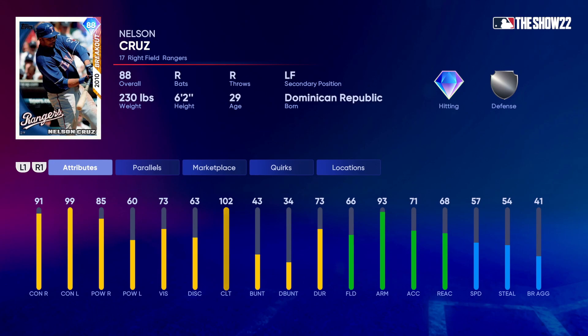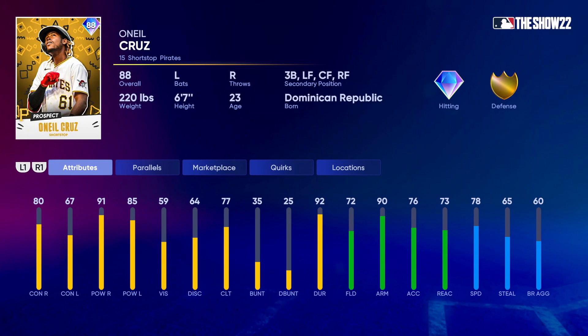Then we have Nelson Cruz — part of the base round. This is his breakout from 2010. He's got 91 contact versus right, 85 power versus right, 99 contact versus left, but only 60 power versus left — which is a little weird since I usually associate Nelson Cruz cards with high contact AND high power versus lefties. He's got 66 fielding, 93 arm, 68 reaction, and 57 speed. Nelson Cruz was never a good defender, so tread lightly when putting him in the outfield.